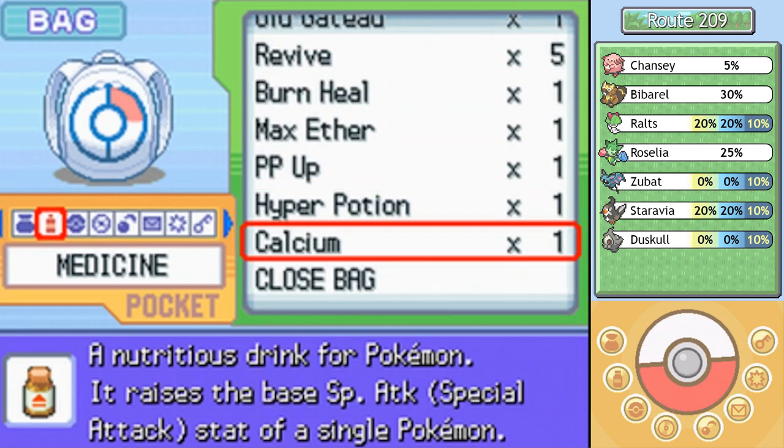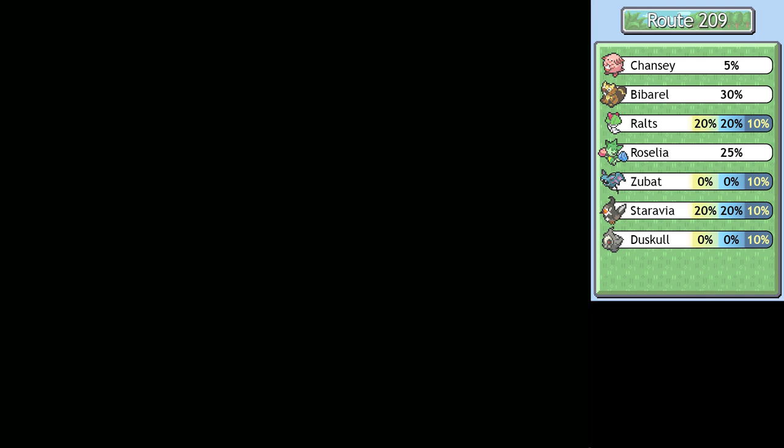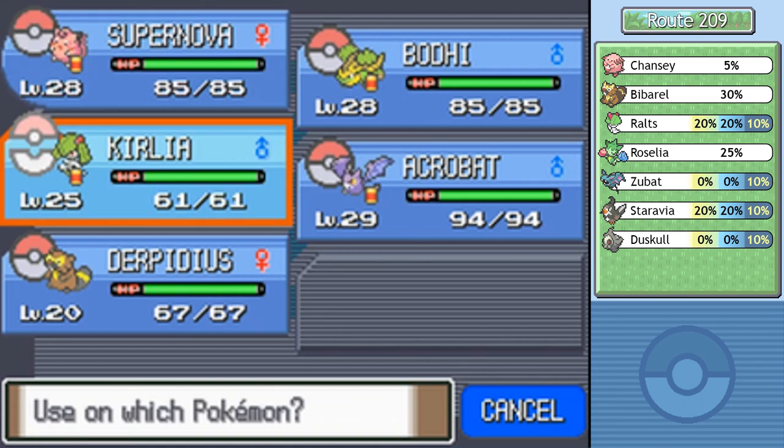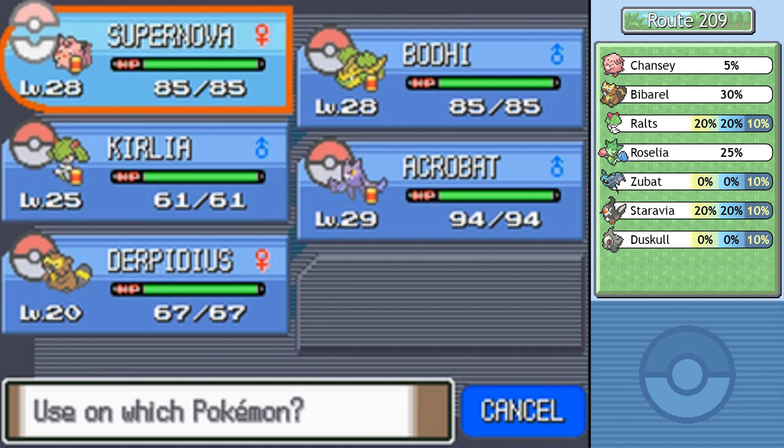Off to a rockin' start here. This'll raise the special attack stat of a Pokémon permanently. This is getting a little bit into effort values, which I think we'd be best going over at another time. I don't really have that many special attackers on my team. Curly has got an Attack-boosting nature, so it wouldn't make sense to use it on him. I think I'll use it on the actual her — let's go for Supernova. Raise that Magical Leaf up a little bit.